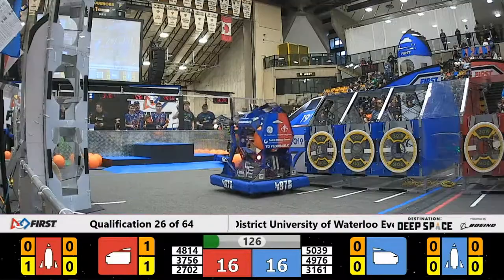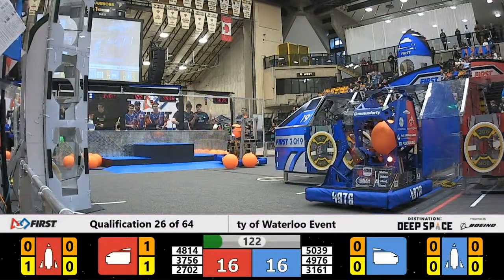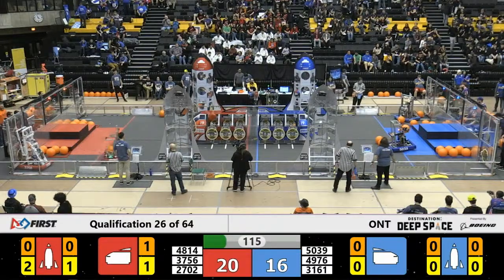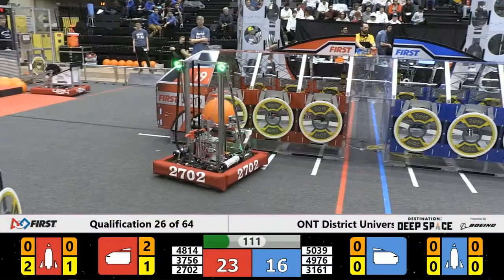Revolve Robotics now looks like they're in full form here. Let's see their flippy scoring machine. And there's the flip, there's the shot — it bounces around. Can they save it? So close, but not quite. WeMars Incubator, though, gets another cargo score for the Red Alliance. That will be three more points to Red.